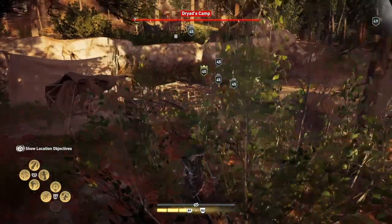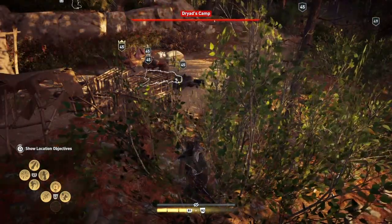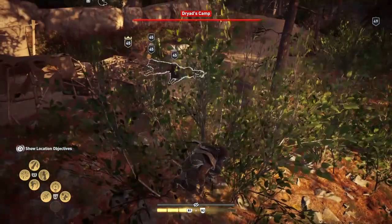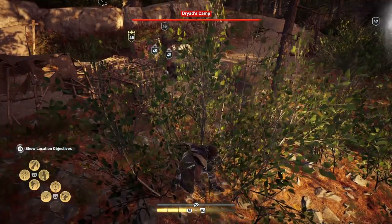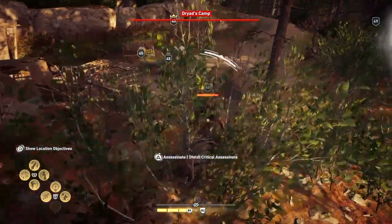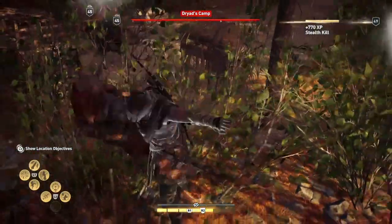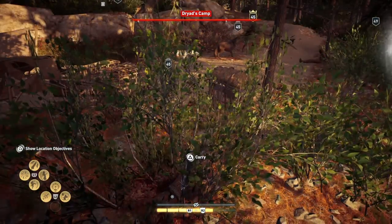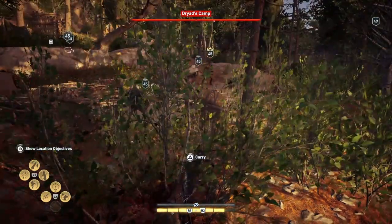I'm going to nick a treasure, so we're going to try and do this the best way we can by whistling this guy over. Yeah, you come over and die. There's a dog there that's causing problems, or a wolf.